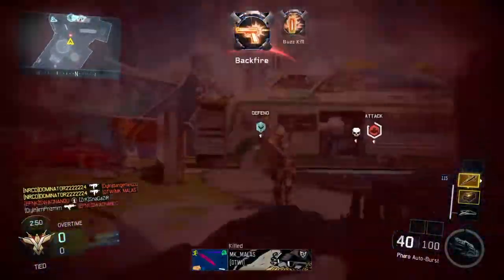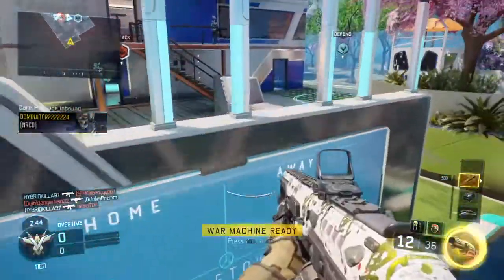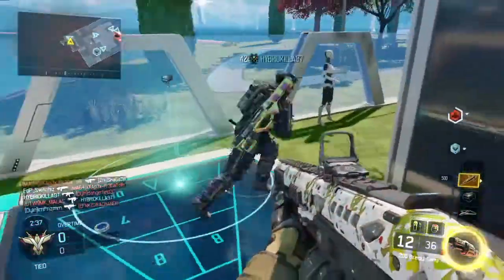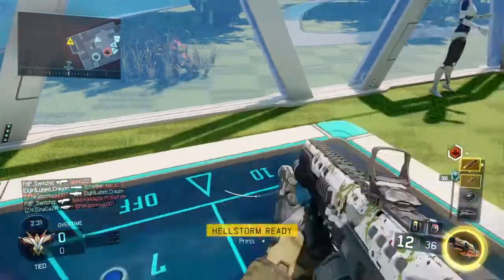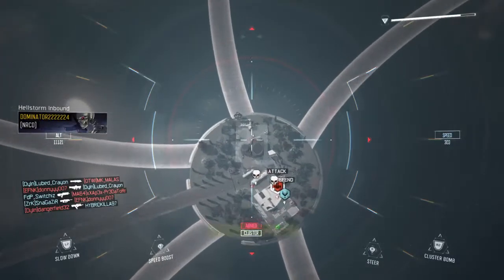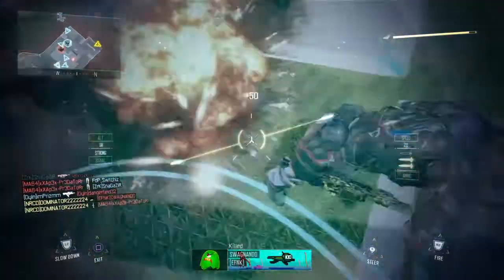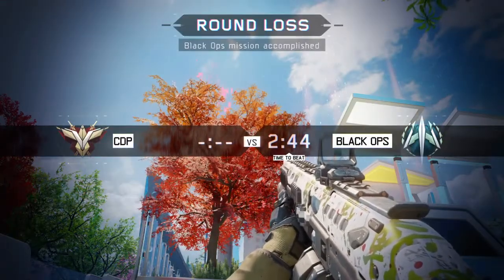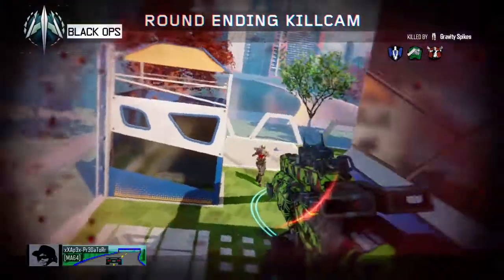Nomad. Battery kill. TATCOM, deploy care package by grid. Supplies dropped. Exiting AO. Battery, rest exploiter assets. Bell stops — negative effect, copy. Closing range. Confirmed, one EKIA. We lost that engagement. Regroup and go again.